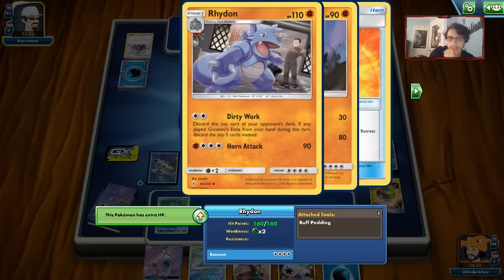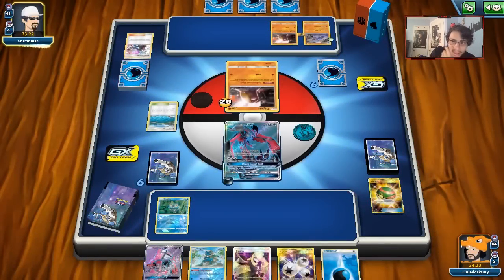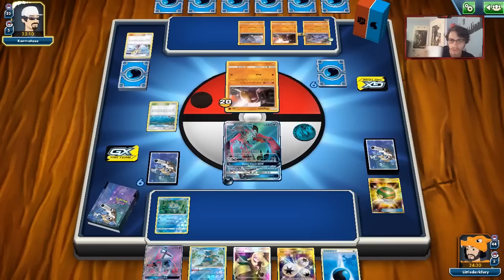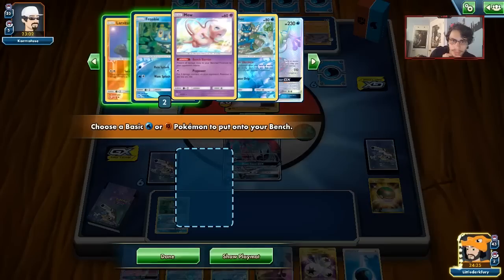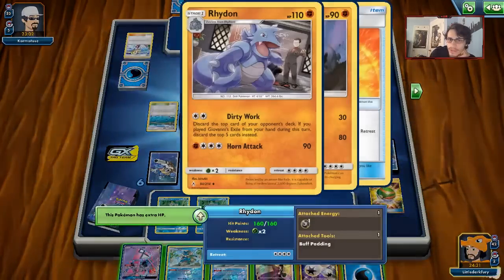We'll see if my opponent has a Switch to move the Diglett out of the active spot — it's stuck there right now. He'd need a Switch, Guzma, or something he could have grabbed off Steven's Resolve. It looks like he's attaching a Counter Energy, which means he wants the Diglett to go down. I might as well keep doing 20. We can play Brooklet Hill for Froakie. I think Tapu Koko could be decent — spamming 20 every turn is really good, especially because we can prevent Giovanni's Exile.